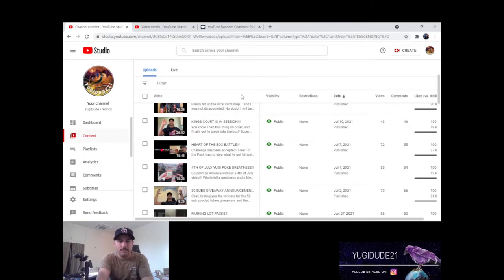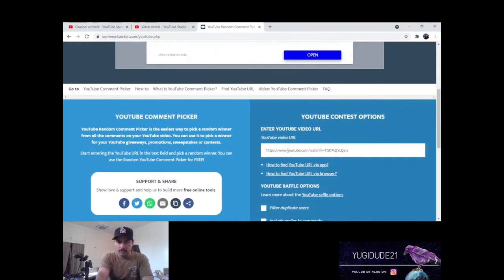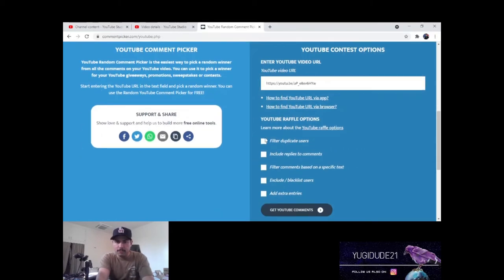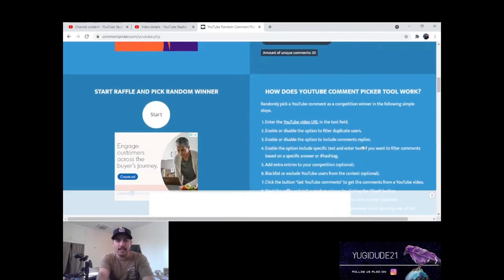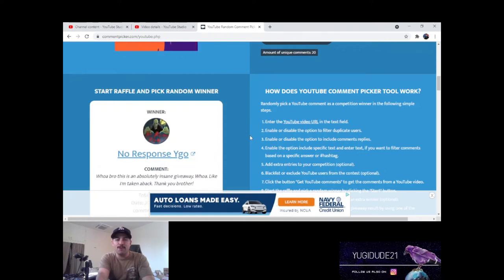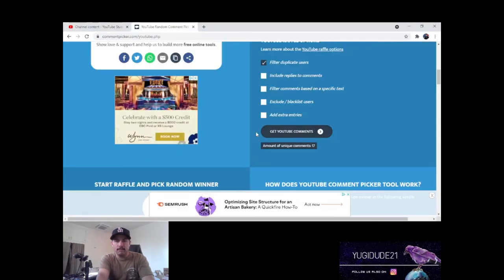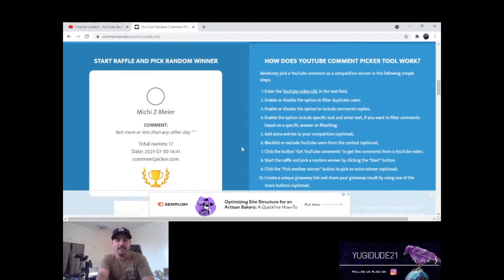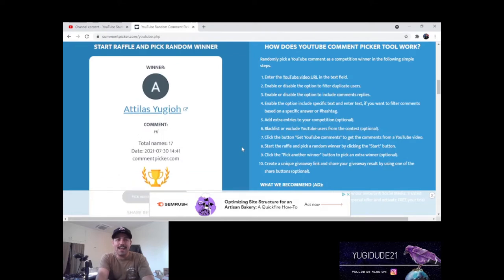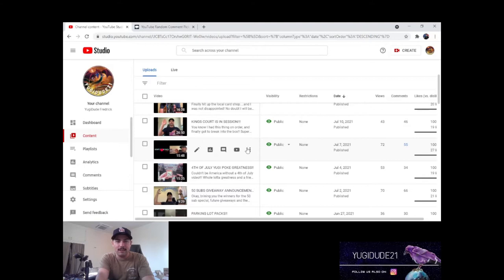Next we're gonna move into giveaways. Let's pull up the video - copy link, paste it in, filter duplicates, see how many comments we got. 20 comments, here we go - No Response YuGiOh wins! Let me make sure that gets to you ASAP. Next video, 4th of July greatness, 17 comments - Atlas! I appreciate that. You'll get some greatness heading your way.